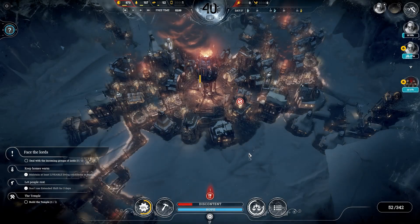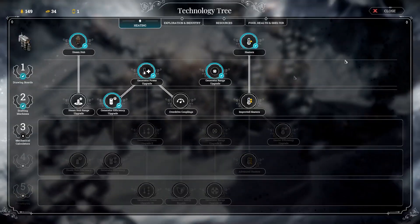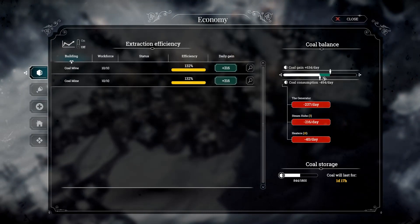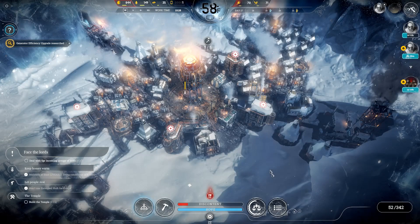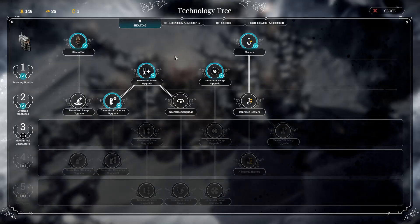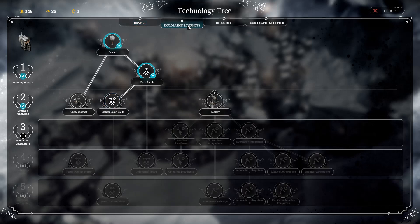Now that the generator is more efficient, we have a decent coal surplus. It'll be enough, probably, to pay for this steam hub. I do want to get the range increase — then I'll have to reshuffle the location of my steam hubs because they're completely inefficient where they're placed right now.